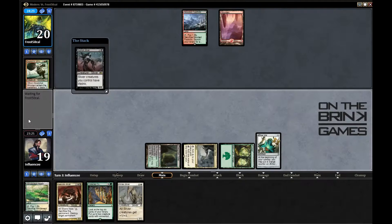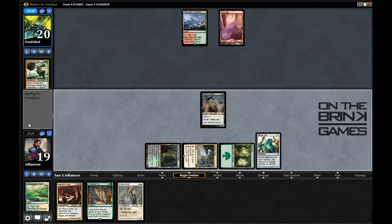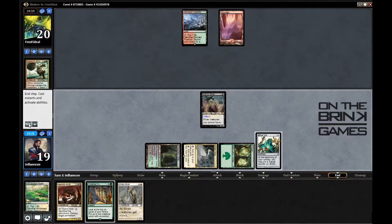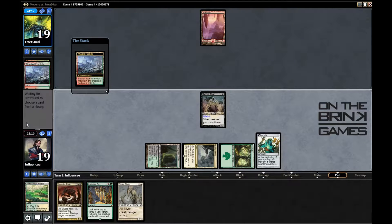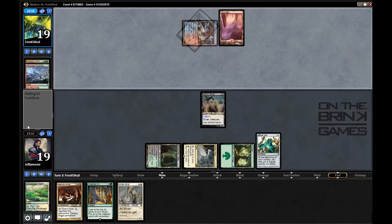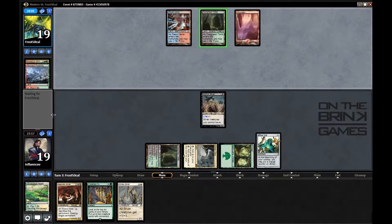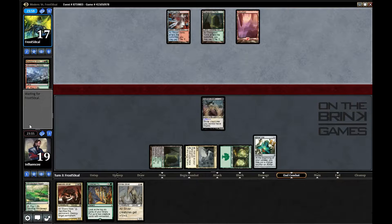I'll go ahead and play Siphon Sliver and just pass the turn to see what my opponent has. Opponent plays Steam Vents — oh, is he playing the Splinter Twin version of the deck? That's interesting. I've seen that version but I don't think it's good; I think the straight-up combo version of the deck is a lot better.